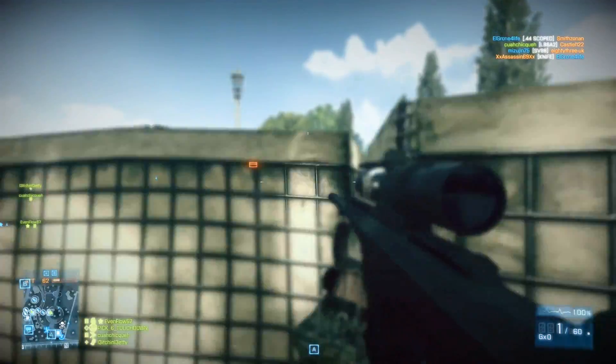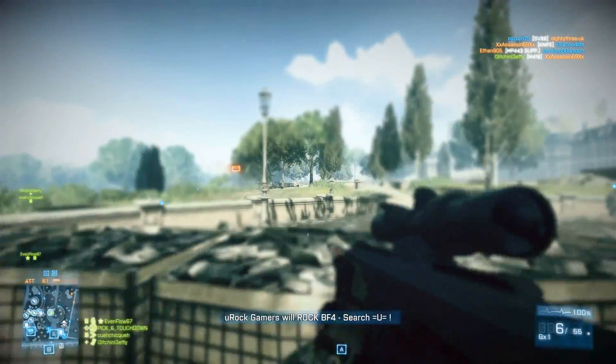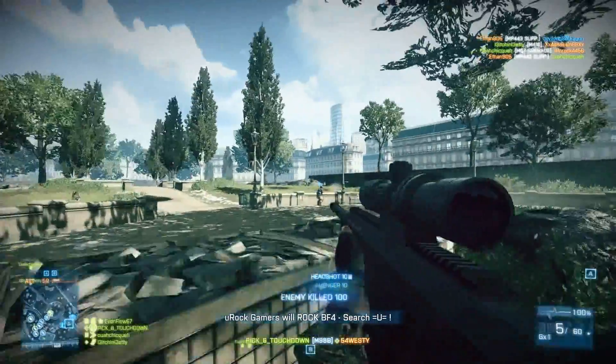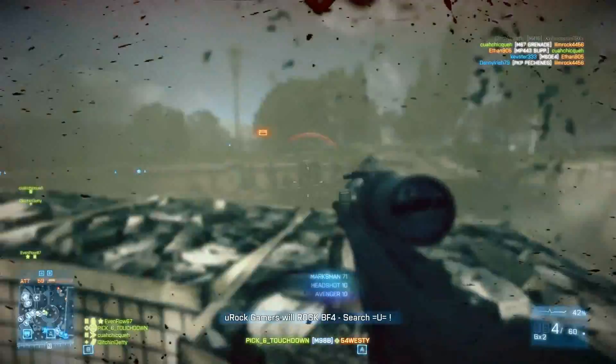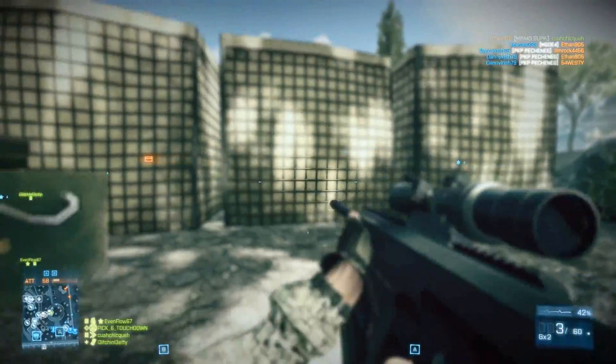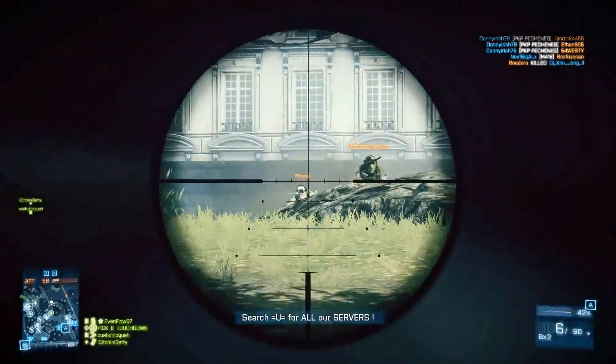Another change with the M98B is the magazine size is now 10 instead of 6, which is a noticeable difference. The range of the SV-98 is not very much. The M40A5's range is about the same — it fires a 7.62 NATO. The JNG-90 is about the same as well: a 7.62 round with a 10-round magazine size, and its range isn't much either.